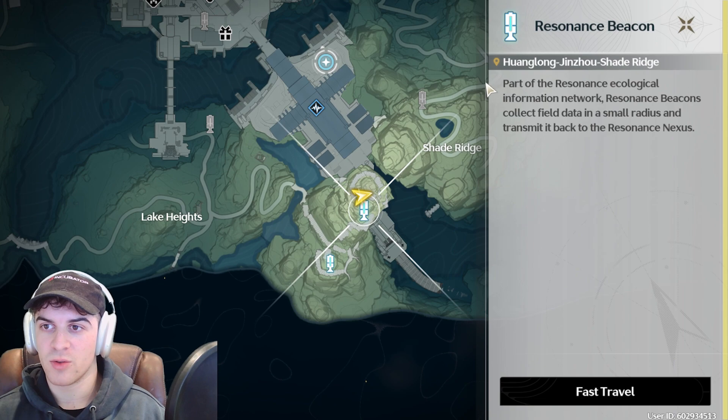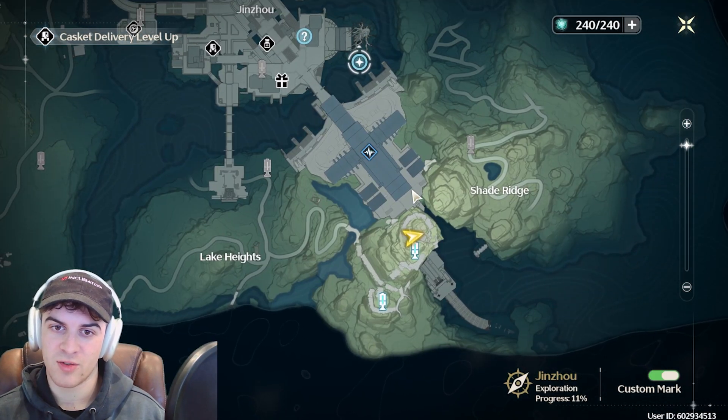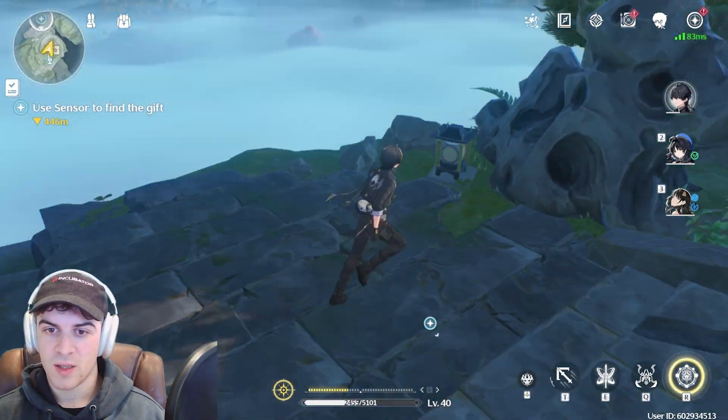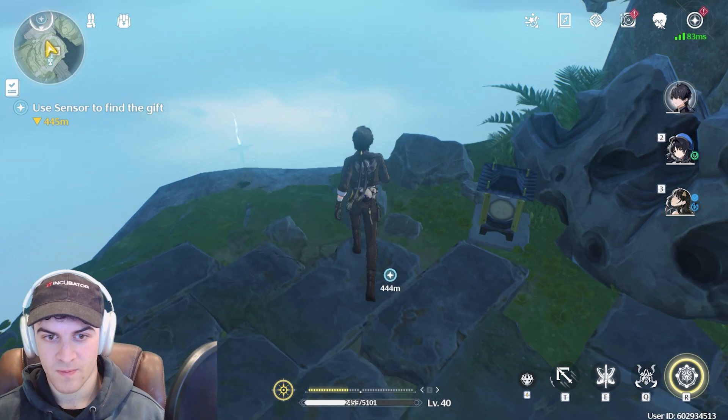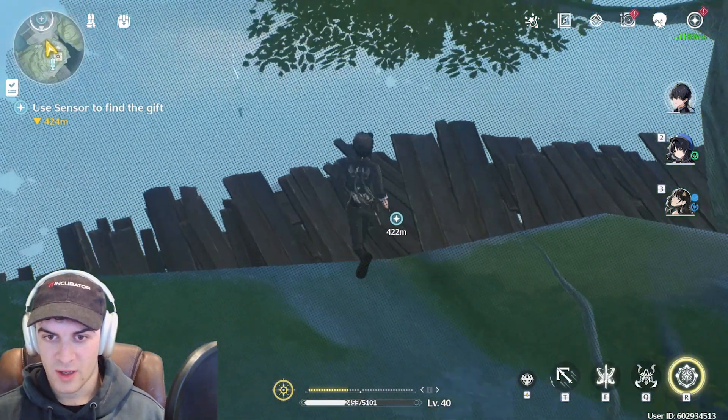For the first one, you want to go up to this resonance beacon here. We're going to use this — it just makes it easier for us to get onto here. Once we go there, we want to go up to the top, and there's going to be this beacon or a little lamp. We want to go here and walk off the edge like this.